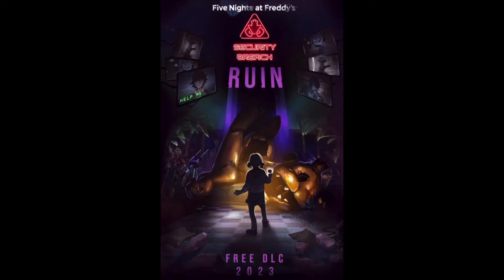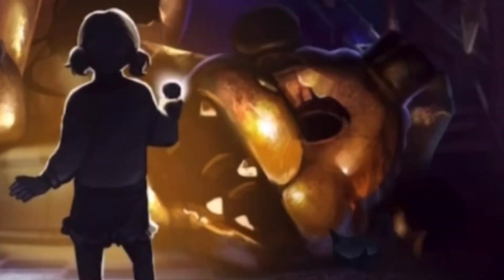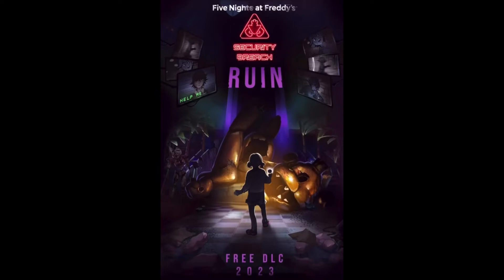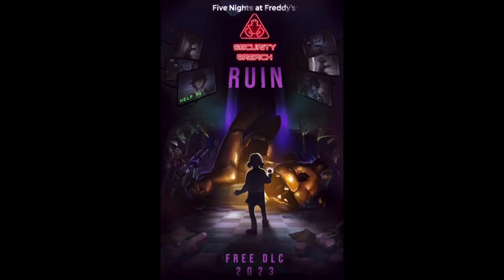One of the first noticeable things is that it says 'Free DLC coming 2023.' Then the first thing I saw was the broken Glamrock Freddy statue — the head's here, the torso, probably the waist here, then the leg, and the stand is still standing. At the bottom on the left and right there are some building ruins, going up to the name of the DLC.